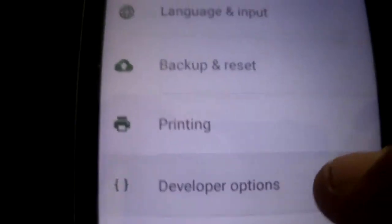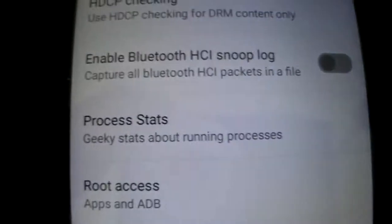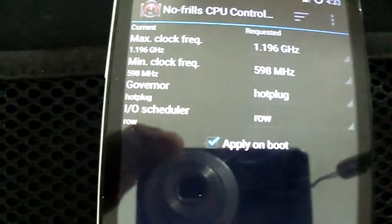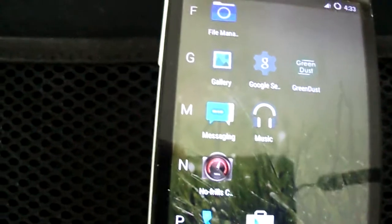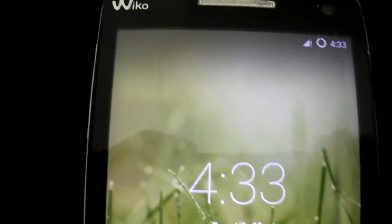To get root, as I explained in my previous video, go to Developer Options, go to Root Access, and click 'Apps and ADB.' As you can see, I have No-Frills installed and I have superuser permissions. Overall, good job — I'll keep following the next updates.